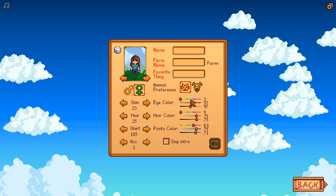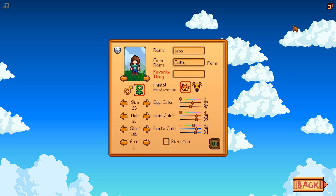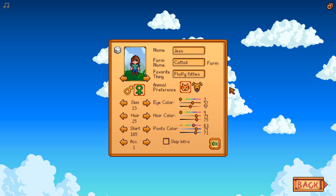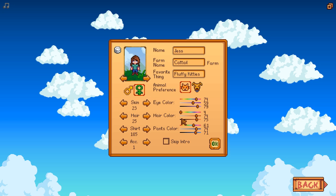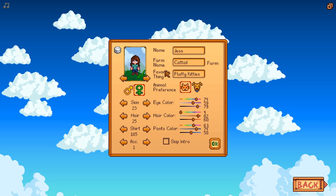Okay, so my name is Jess. My farm name will be Cattail Farm. And our favorite thing would have to be... fluffy kitties. And then of course our animal preference is going to be cats. I love dogs too, but if this means I can have a cat, I'm getting a cat. And now we can choose any color for our eyes — that is so cool. I'm going to give her purple eyes. I wish I had purple eyes in real life. I'm going to darken up the hair a little bit — that looks more like my hair. We'll darken up the pants too. There's my character, Jess, and she's going to live on Cattail Farm and she loves fluffy kitties, just like me.